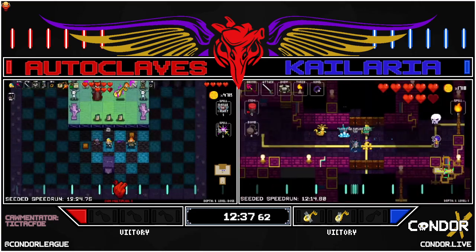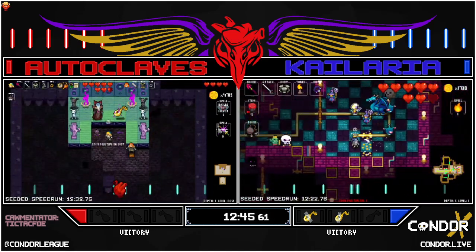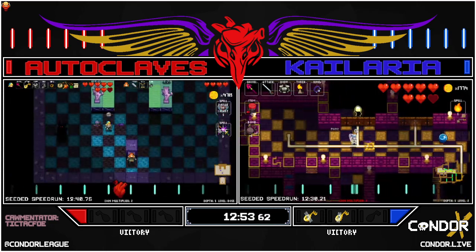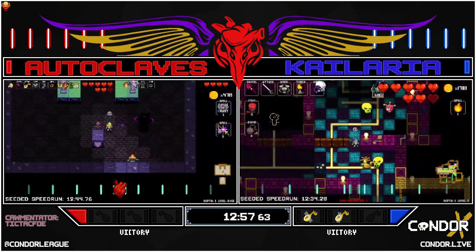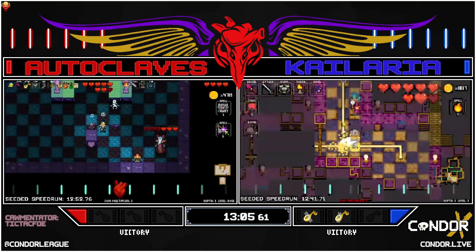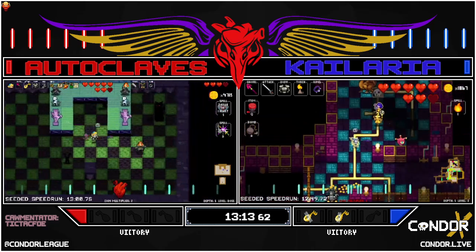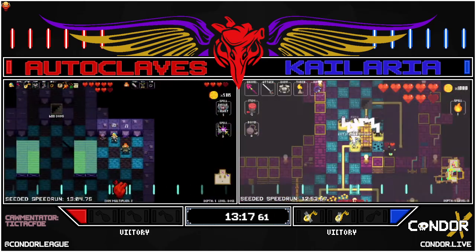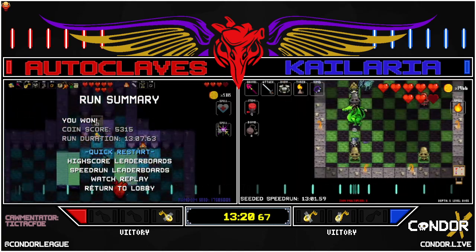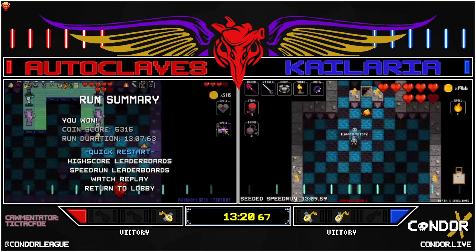Autoclaves into Deep Blue your Zone 3 boss — doing lane three strats, setting up well. Ring of gold found — we can see now. Freddy familiar added, almost at a full house. Kalaria into Zone 4. Autoclaves into Zone 5 with full health, heal spell, three bombs for the Necrodancer fight. Dead ringer — left side spawn, Japanese strats, perfectly done, flawless victory. Autoclaves gets the final loot at 13:20. GGs, Kalaria into that dead ringer fight.